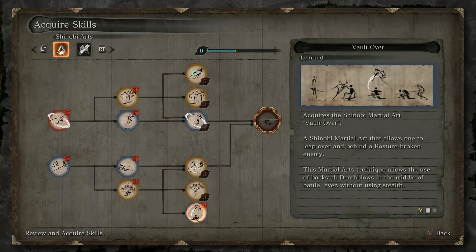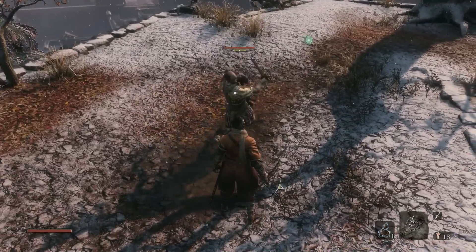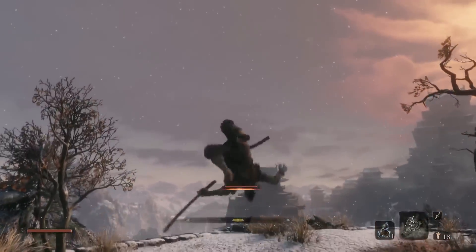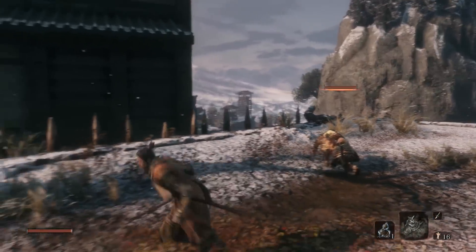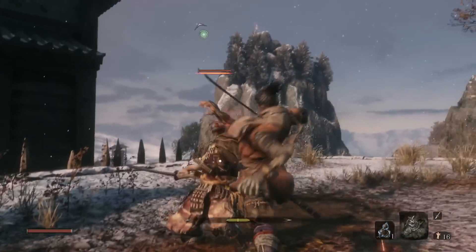Now for the Vault Over Technique. With some fancy footwork, this move allows for death blows from behind. What use is it, I hear you say? Well, for a start, you'll make all your shinobi friends jealous with your silky new skills. Beyond that, it looks pretty cool, wouldn't you agree?